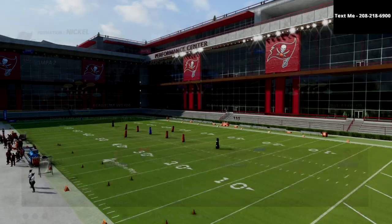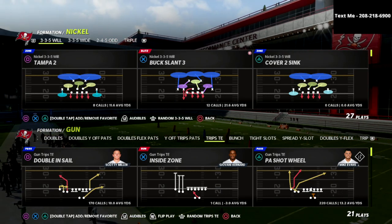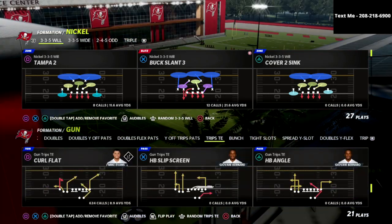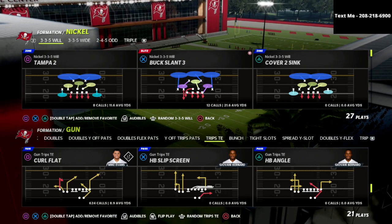In this video, we're talking about the Nickel 335 Wheel out of the Chicago Bears defense and how you can utilize a simple five-man pressure to absolutely shred the Trips Tight End.